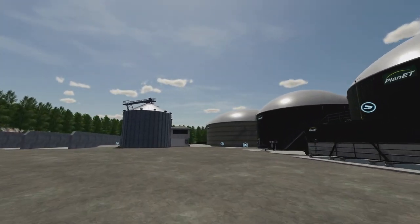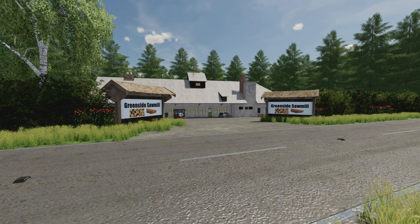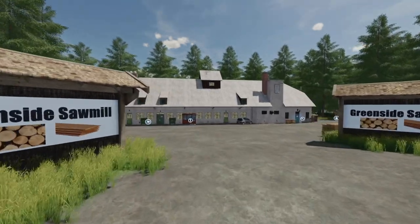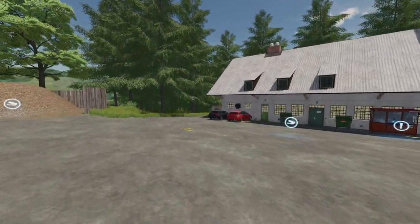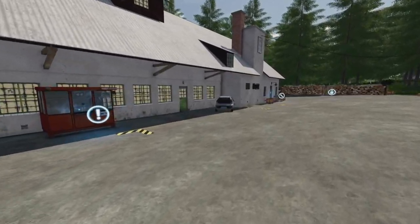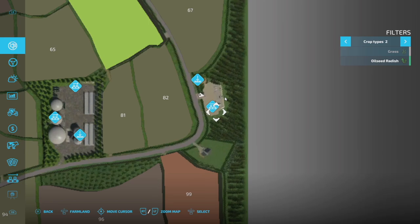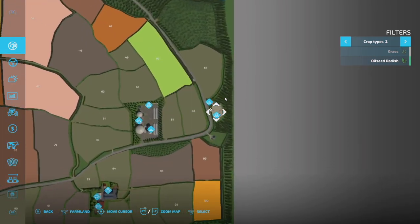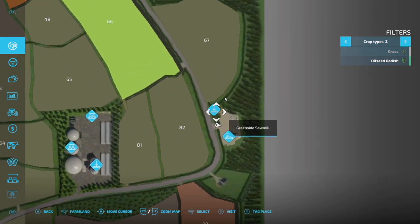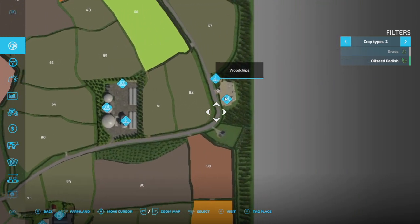As mentioned at the beginning, logging is a big part of this map — not just grasslands. There's a pretty big sawmill to go along with it. You've got a place for wood chips, a place for dropping everything, and a place for your logs — full function. It's down at the bottom right-hand corner as well, right around the corner from the BGA.